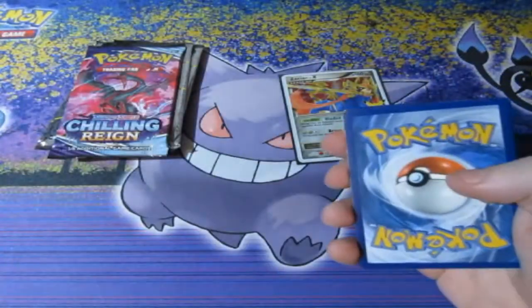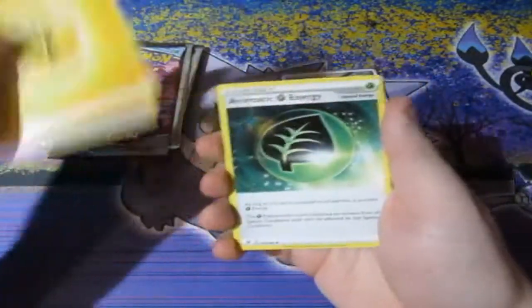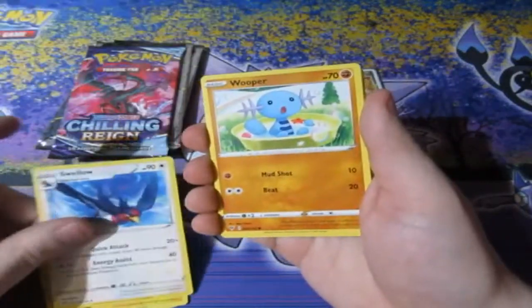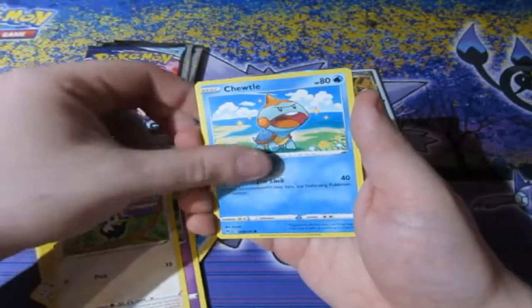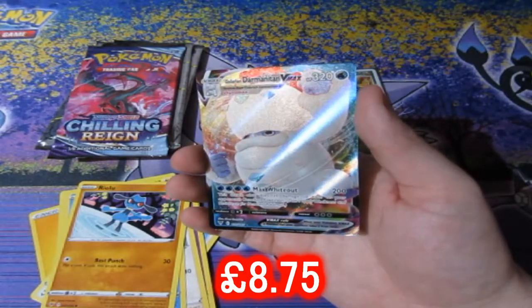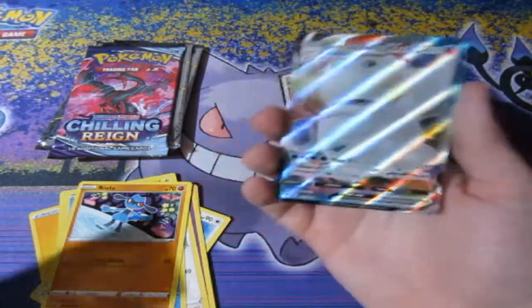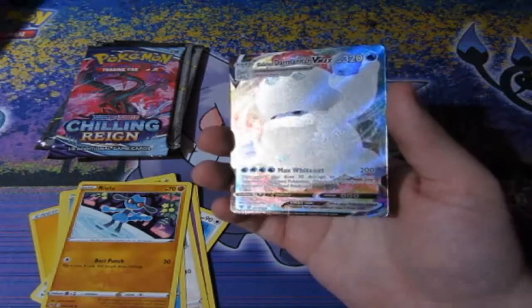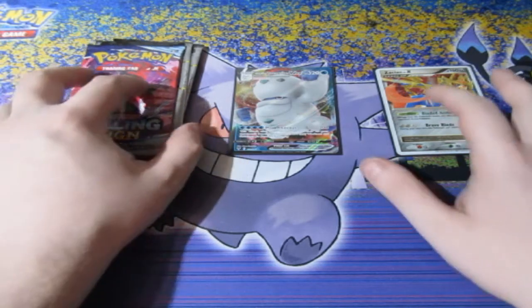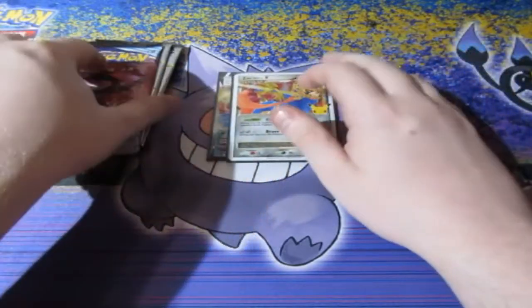The first pack is Vivid Voltage. Let's see what we can get. One, two, three, four — let's have a lucky one. We got Lightning Energy, Leafy Energy, Golvatore, Swallow, Drooper, Dedini, Piggyback, Chewtle, Riolu, Acro Energy. Oh baby! We get ourselves a Darmanitan VMAX! I told you people, I keep telling you — these base set card packs do have something amazing. Even though it's not Celebrations and people say it's just filler, it's definitely not filler.